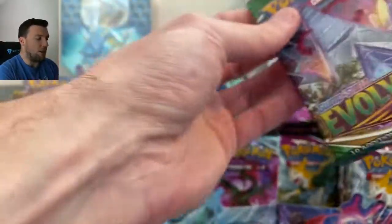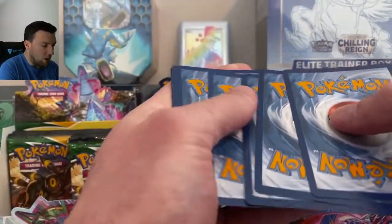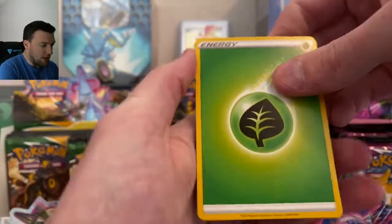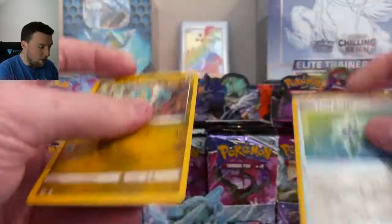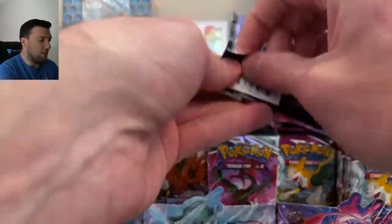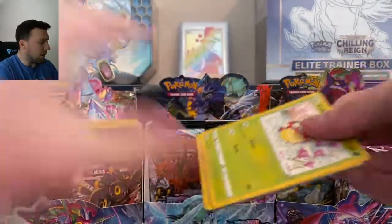Back to Evolving Skies, and unfortunately a green Code Card. Unlisted Leaf Energy, Snow Leaf Badge, and Old Man Drampa. Chilling Reign, what do you got for us here, my friend?